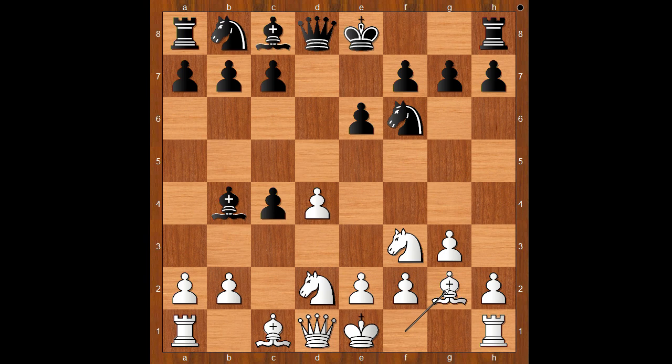Bishop to g2, black to move. a5 was played. Castling, b5, and c3 are the three most played moves. c3 looks like a good move for black, but black doesn't have good results from this opening. Back to our game — a5.